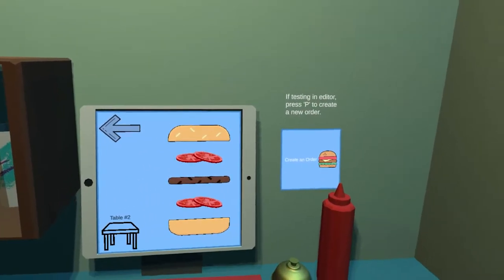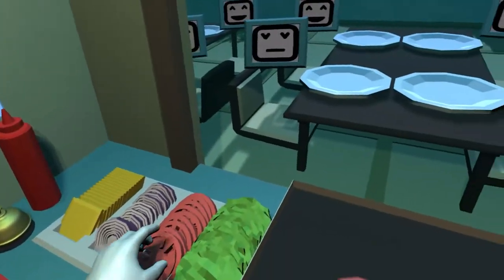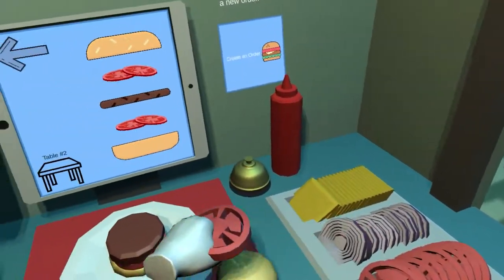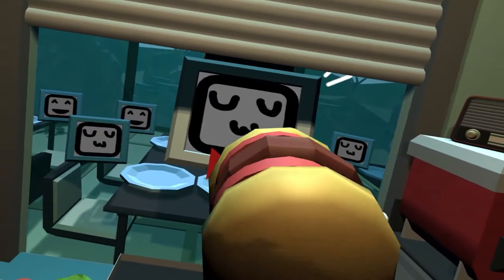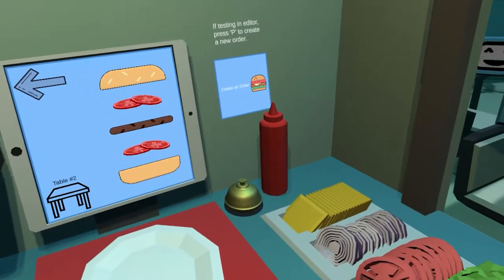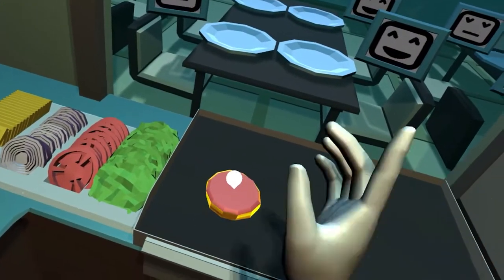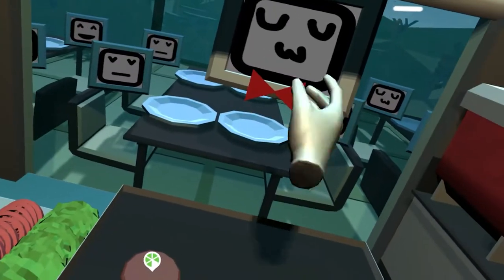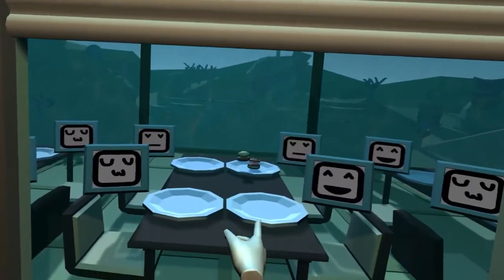Once you've created an order, you have to somehow get it to the customer. In order to do so, you must grab a completed burger, take careful aim, and throw it out of the window to the correct table. Try not to miss! If the burger misses the table, it's lost forever and you'll need to make another one. If you manage to hit the table and the burger matches the order, you get some points!